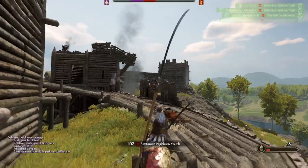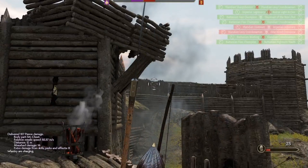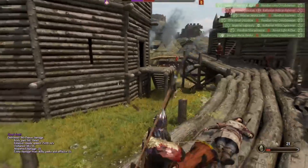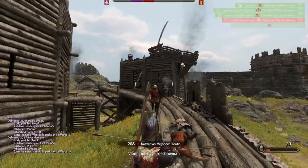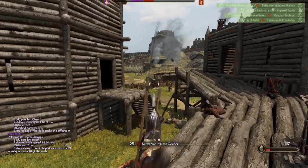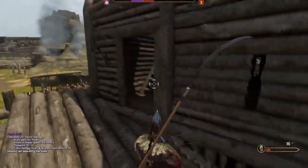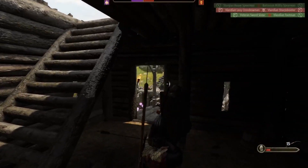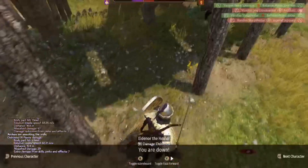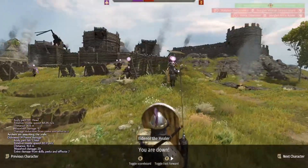Stop moving — thank you. Oh there he is, dead. Nice dodge — dead, dead, dead. Okay they're here, my teammates are here. Nice — seriously, what the hell was that? That was bad, I had like four arrows hit me at the same time.